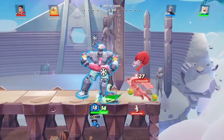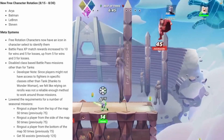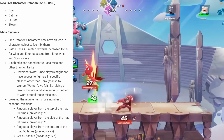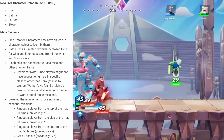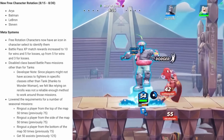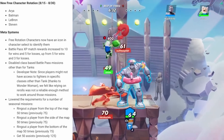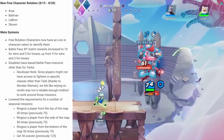We're going to start out with some general changes. The free rotation characters have changed and they've made it more clear which characters are free rotation and which ones you actually own. The new free rotation, which is going to go until August 30th, is Arya Stark, Batman, LeBron James, and Steven Universe.